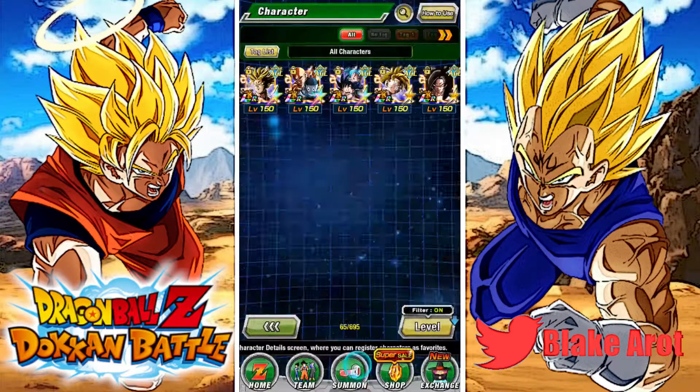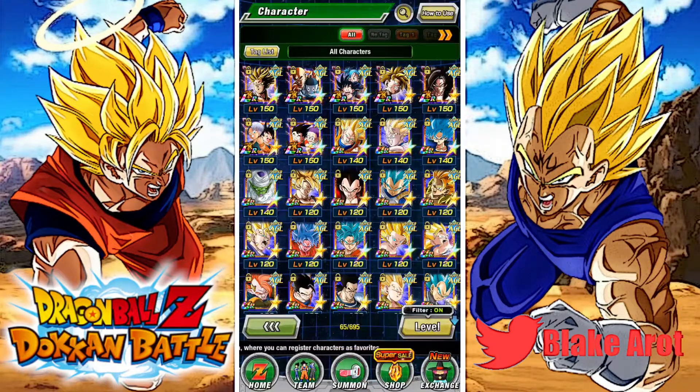We're going to start with Super AGL. Super AGL actually has a lot of LRs — I'm just now noticing this, Super AGL has 7 LRs. On JP there is also LR Kale and Caulifla, but as far as Global goes I think I have them all. And then let's just start working our way down.